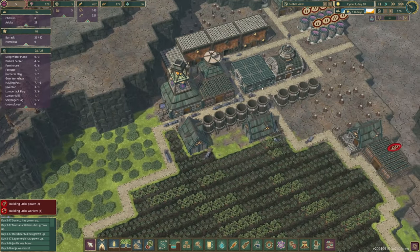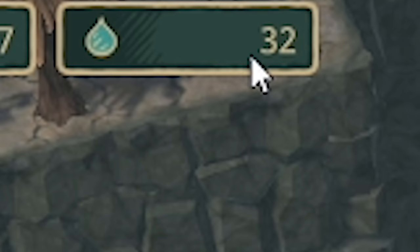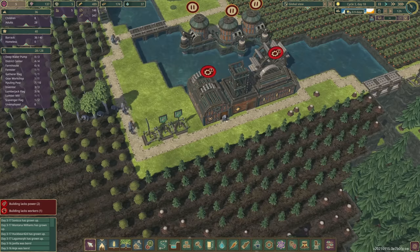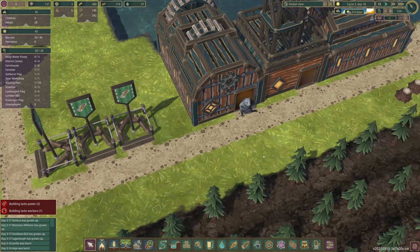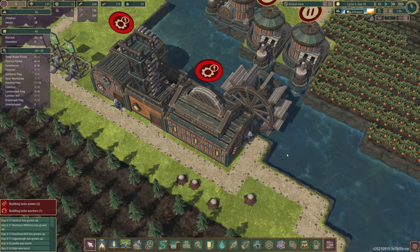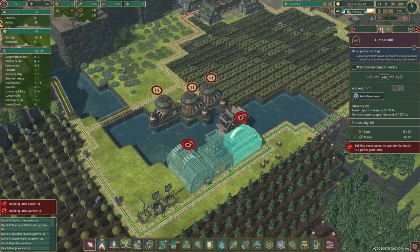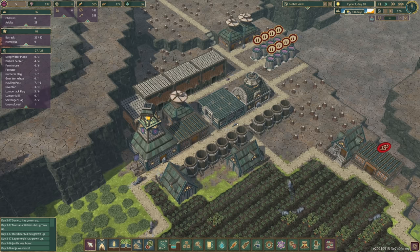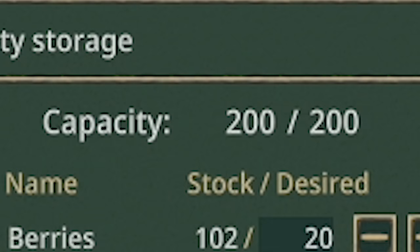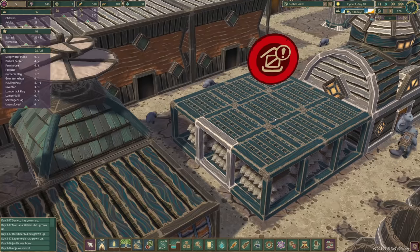We've just fast forwarded through another night. All our beavers are leaving their barracks — there are so many. I'm very worried about the water situation though, around 30 with a whole day to last. I'm wondering if it's worth turning a pump on. Lagomorph and Felix are both sat doing nothing because we've got no power. I'm going to pause both of them and put them on a different job. Also, our storage is full — we're going to have to build another storage. Look at how many logs are stacked there.